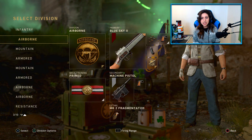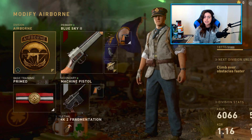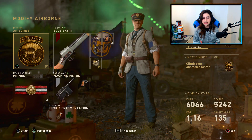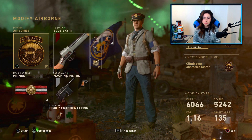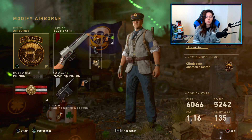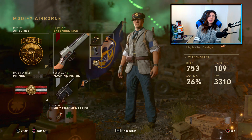Today we're gonna use the Type 100. It was one of the two weapons that did have a buff on the latest patch, which was the Dom XL pack. Basically they increased the fire rate. The Type 100 was pretty good to begin with, so this honestly should just make the gun better. We got Rapid Fire, Quick Draw, and Extended Mags.